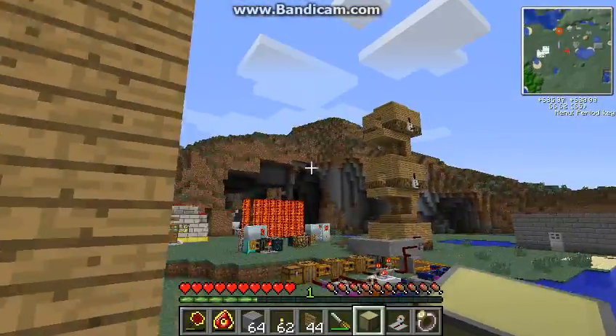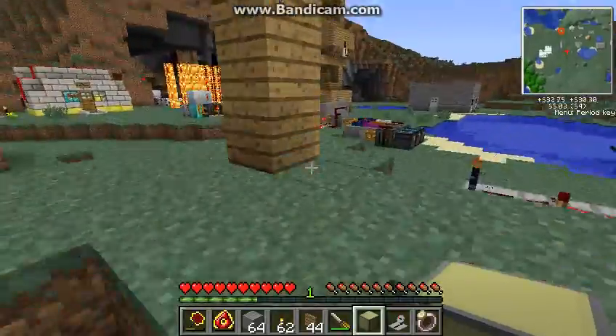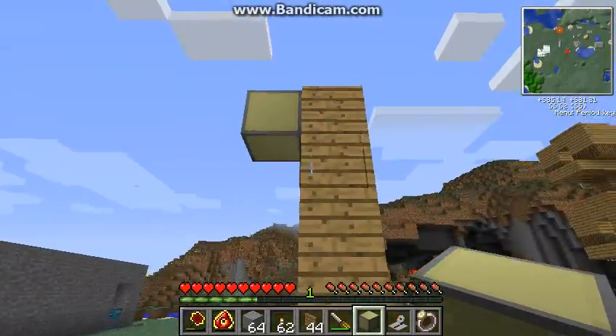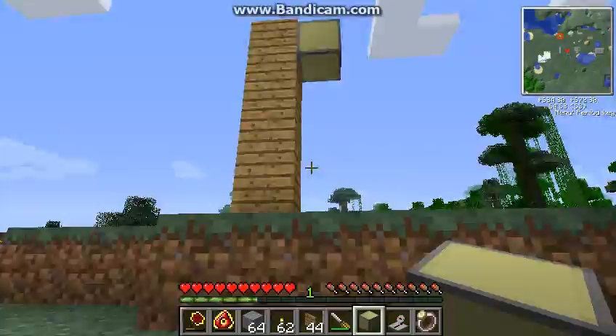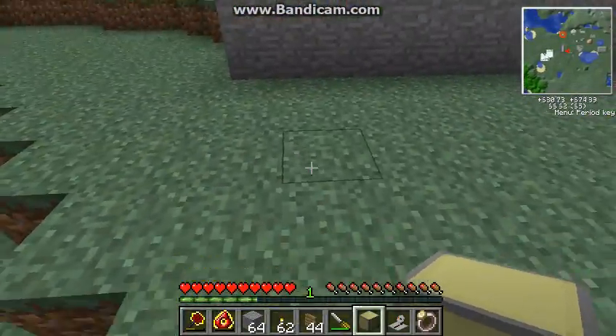Hey guys, CrunchyN97 here, and today I'm going to bring you a simple tutorial video on how to build a street light for Tekkit — like if you have a city or something like that and you want a street light that comes on at night. I'm going to show you how to do that, and it looks pretty good — there's no wiring everywhere.